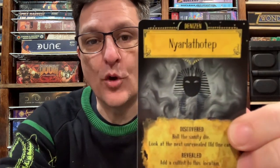And finally we have Nihilat Hotep. If you discover him, you roll the sanity die but look at the next unrevealed old one card — so some information. But if revealed, you add a cultist to this location. There you have it.